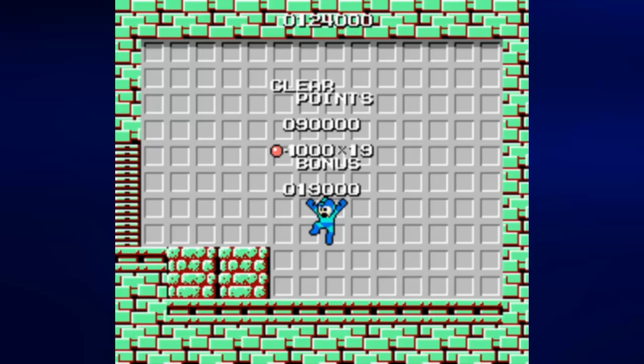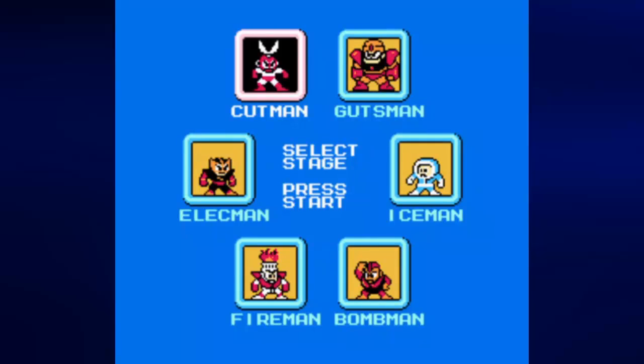You don't automatically get the power-up right away. You actually have to pick up this orb, then you get the clear points which is a random amount — usually some unit of 10,000 — and then however many of those point icons you collected times 100 for bonus points. And that's basically it. Note that you can still die even after you beat a boss because their projectiles will still be on screen — that's one of the things that was ironed out in future games.